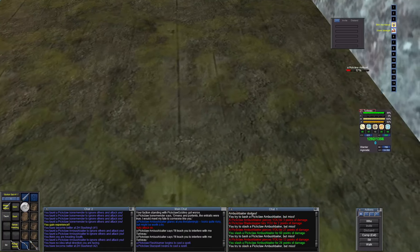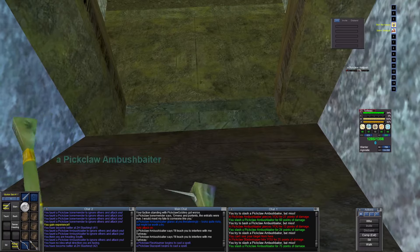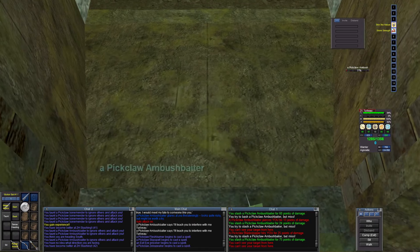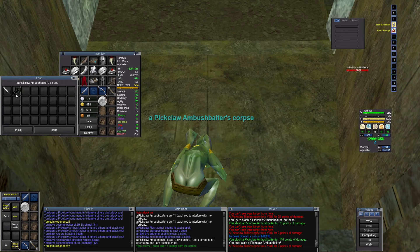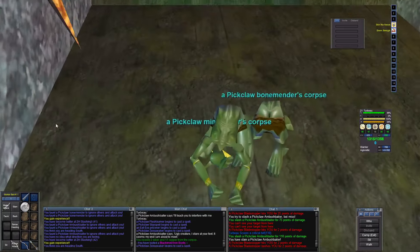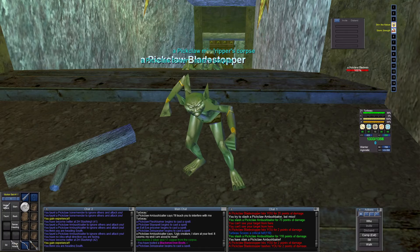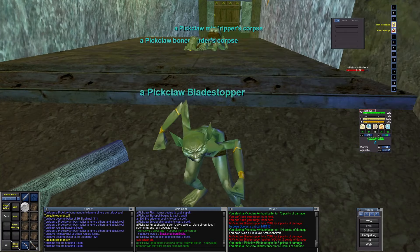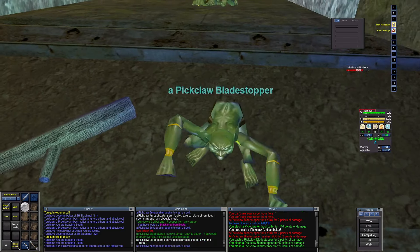How are we doing? I'm like almost full life. This is not one you want to get away. There we go — 110 damage. Check it out, you get these blackened iron boots. What is hitting me? Get up here. Sweet — this one considers green, it should be quickly killed.